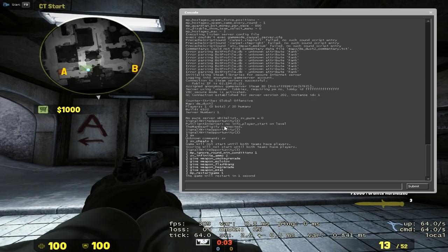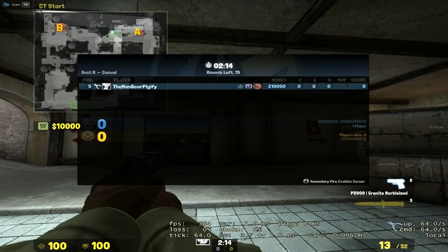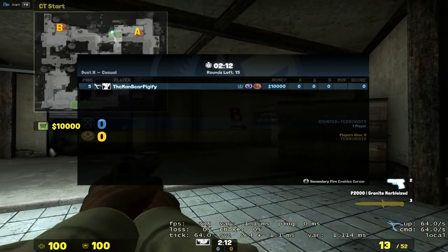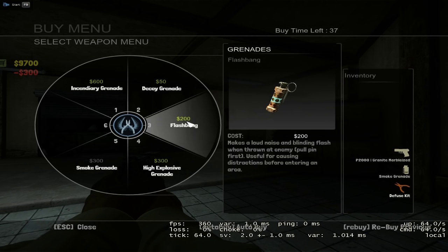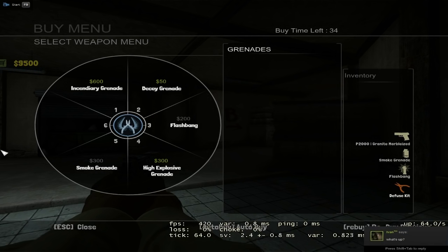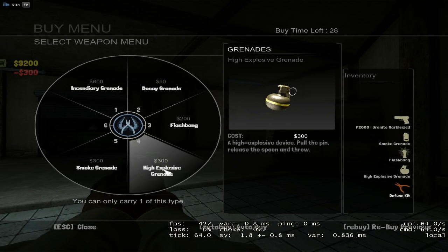At the beginning of the round, when you know you're going to B-side, always buy a smoke grenade and a flashbang. I also like to buy an incendiary, but in this case I'm gonna buy a grenade to show you what I mean with it.